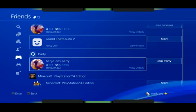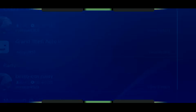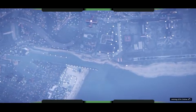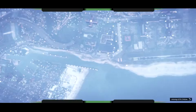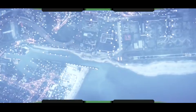On Xbox you can't have a private game, so you're going to have to do exactly the same thing — go to a friend. As you can see, once I've accepted and gone to join my friend, it tells me that my friend's in a private session. All you've got to do now is accept that.